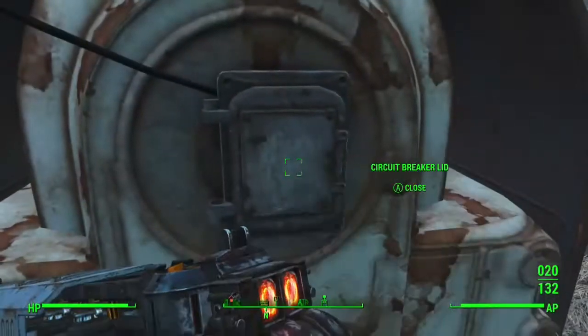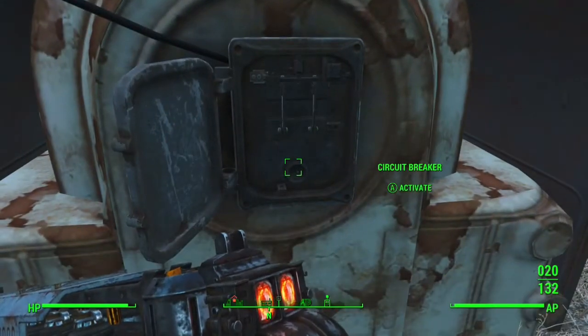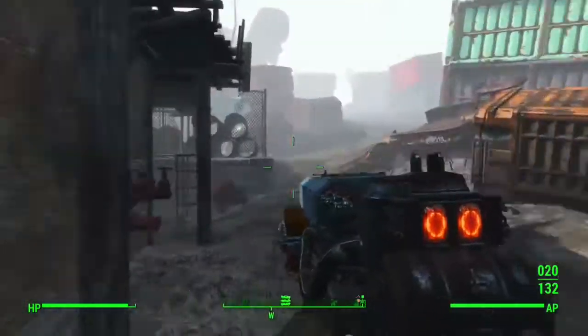You come over to this circuit breaker and you flip the switch, and it'll open up this shelter door that's in one of these cargo bins.